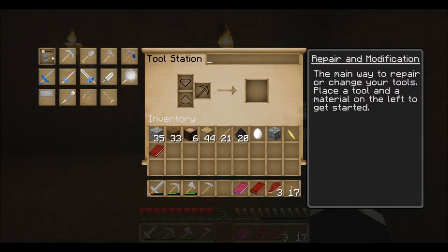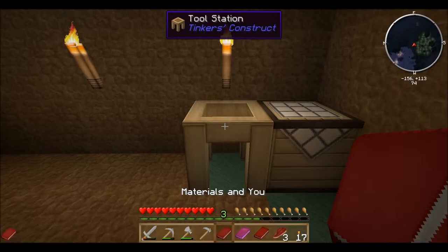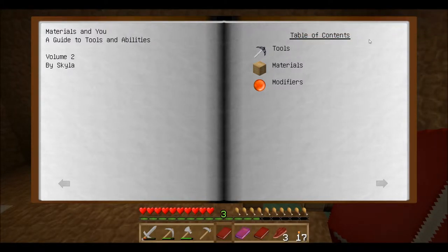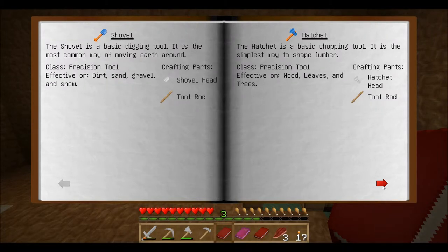So now we can make all these cool tools, which is what we want. Because these tools - what you can do is you can make these patterns for them and then you can upgrade them with different things. We're going to really get into the Tinkers stuff. Materials and you. Getting achievements - love it. Tools, materials, modifiers. This is a book we're going to have to read too.